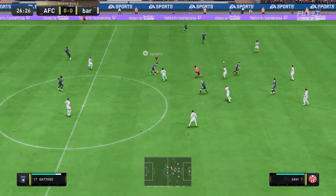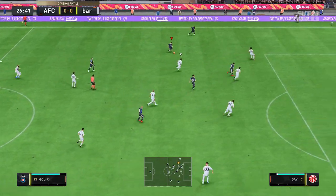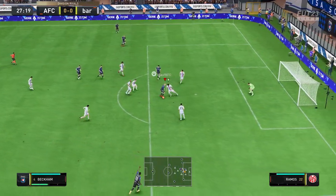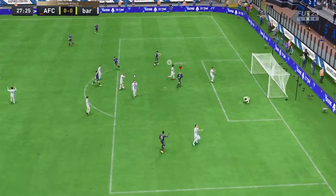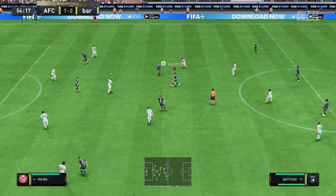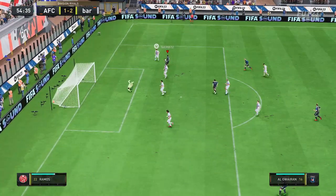Nice passing stats with the right chem style onto him, such as the powerhouse chem style. He feels nice and smooth, agile on the ball. When you think of a CDM, they tend to feel quite clunky and sluggish — you're not going to get that with Gattuso. He's very much the opposite: nice and agile, which is obviously good. Physicality is obviously great for him as well.